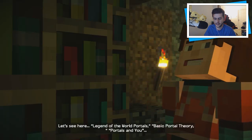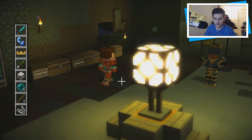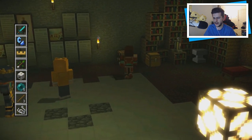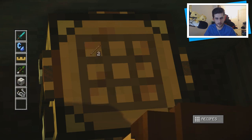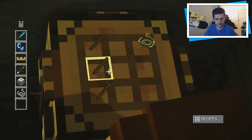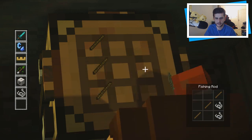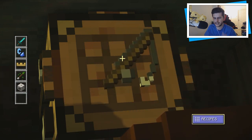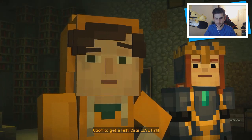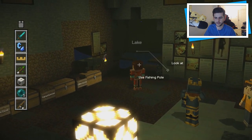Let's see here: Legend of the World, Portals, Basic Portal Theory, Portals of You — they're all about portals. That's pretty obsessive. Well, he does want what we've got. I'm guessing we have to craft something. Let's see what I can craft now that I have string. A fishing rod maybe? It is a fishing rod. Okay, let's try this. So we can craft a fishing rod. Let's get ourselves some fishies and distract these cats. Cats love fish, and I saw one in the pond. It'll be perfect. Let's go to the lake and do some fishing.